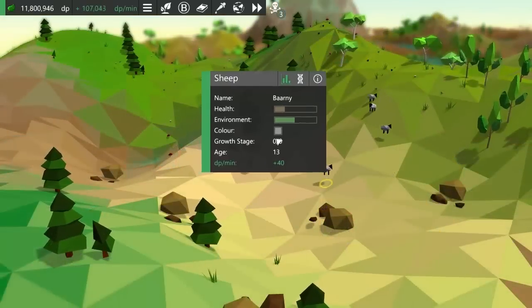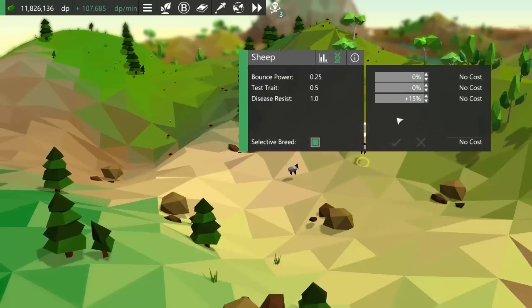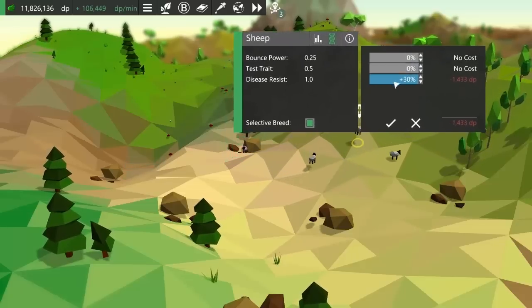We'll start off with the disease updates. First off, this week I added in a disease resistance trait, so you can now selectively breed animals to be resistant to disease.